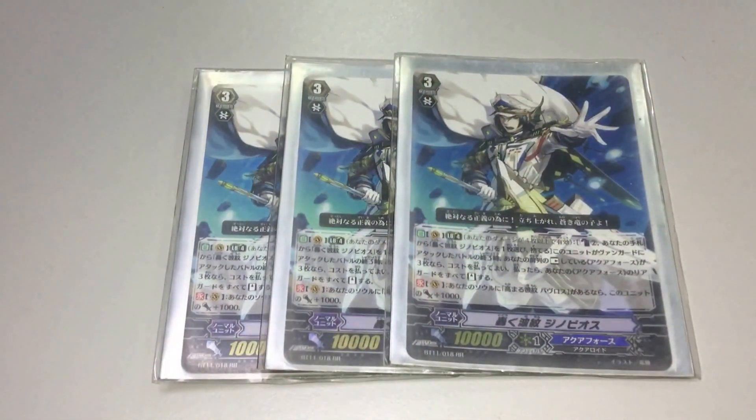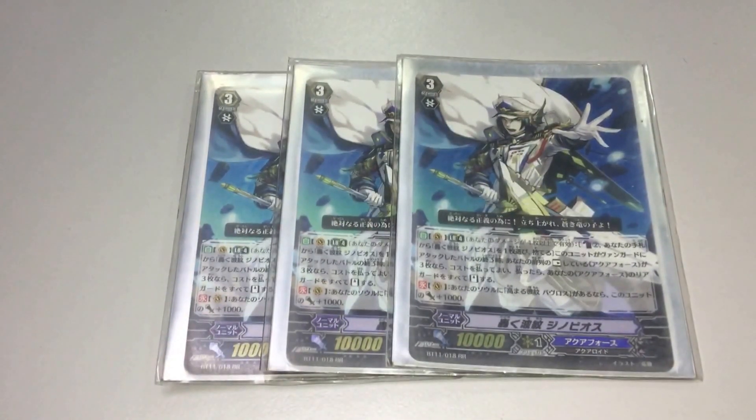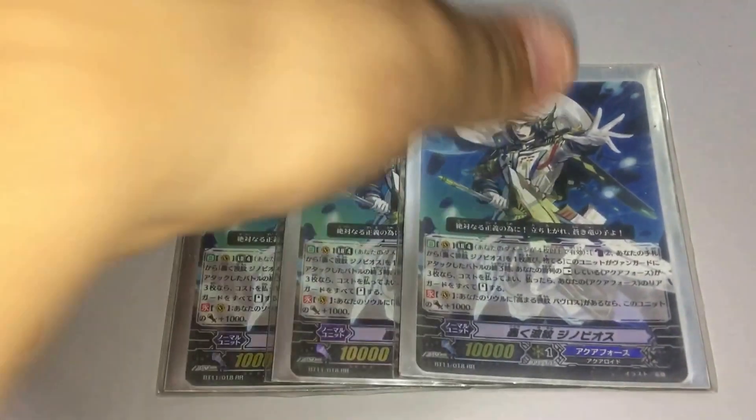Next, we run 3 Draenobias, also 3 copies. The effect is Counter Blast 2, and discard 1 Draenobias from your hand. Then at the end of the attack, stand all rested rear guard units, choose 3 of them, and they remain standing. Then if you have the grade tool in your soul, you get 1000 power, so it's 11k if you have the mid in soul.